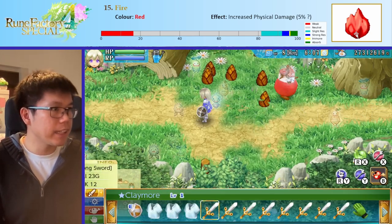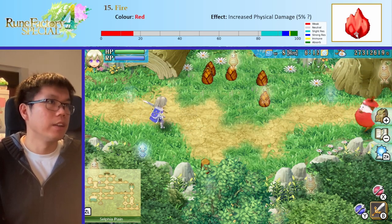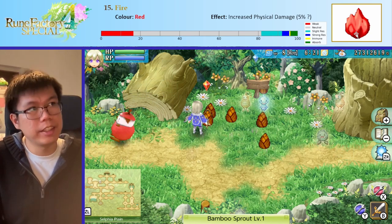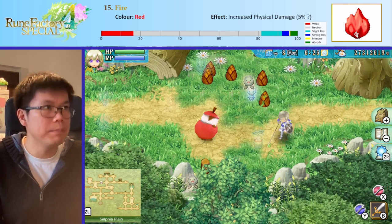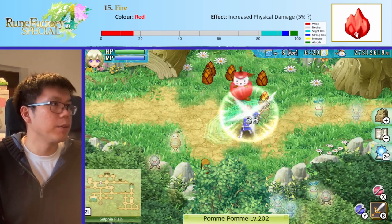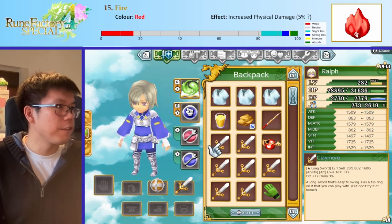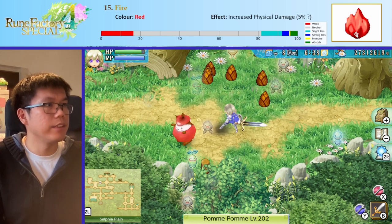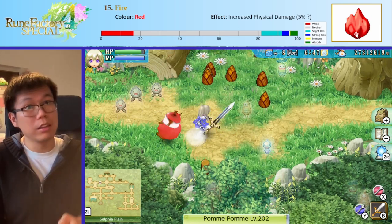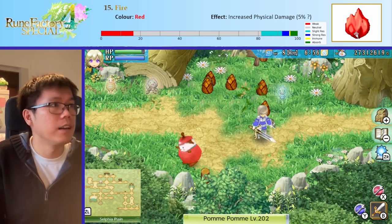Fire has this nice red color to it. If you attack with fire, you get this nice red color. What fire does that's really cool is that fire attacks by default just do more damage, even after taking into account resistances. This pom is neutral to most elements, so if I use the normal non-elemental claymore I do around 33 to 38 damage per hit. If I change up to the fire longsword, I do extra damage — 44, 40, 39 — so I just do extra damage for nothing with my fire longsword, which is very nice. I think it's about 5%; I don't have the actual numbers, I just estimated it. But it's enough to be significant.